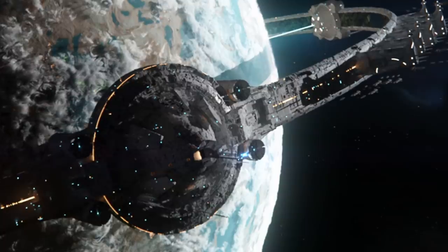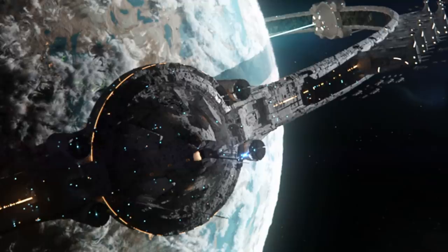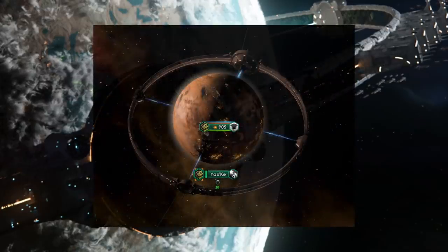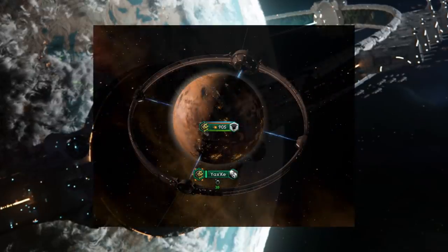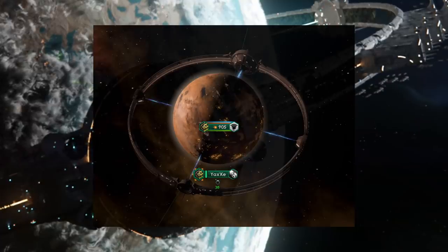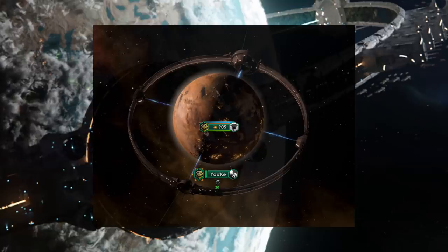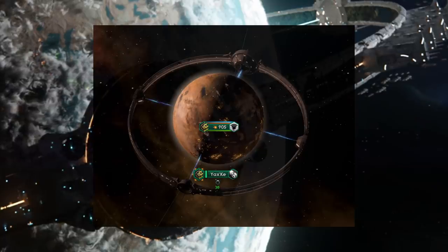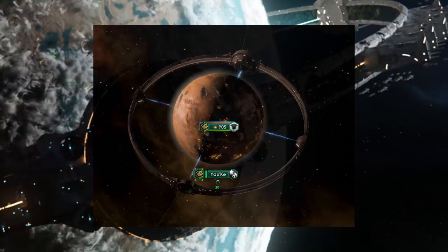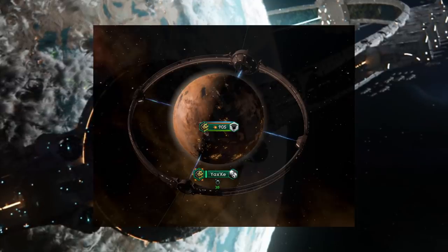The planets that orbital rings surround cannot be invaded until the orbital ring has been disabled. As we can see from this image, the orbital rings have a military power — they are basically planetary defenses that will be able to fight back against enemy ships in the system. For a long time, people have been asking for interactive planetary defenses that can fight against enemy ships, and this does seem to go somewhat towards scratching that itch.